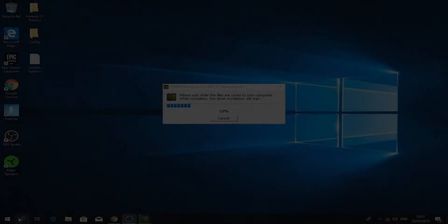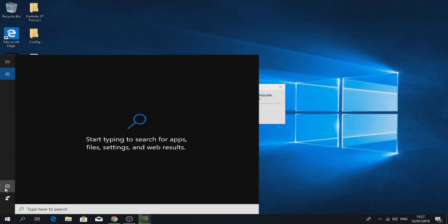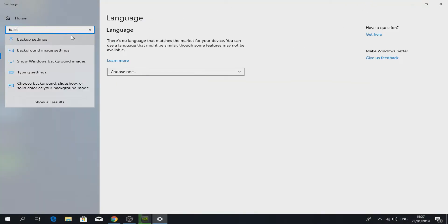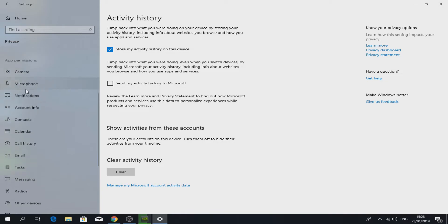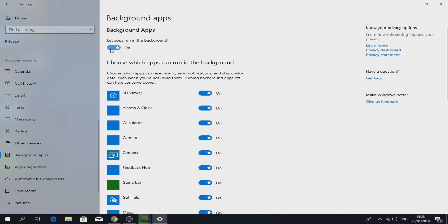While that is downloading, click on your search bar — you will see a little settings icon, click on it. Type 'background'. You will see 'Background apps'. Double-click it and turn off 'Let apps run in the background'.